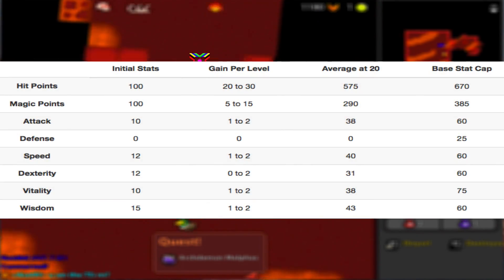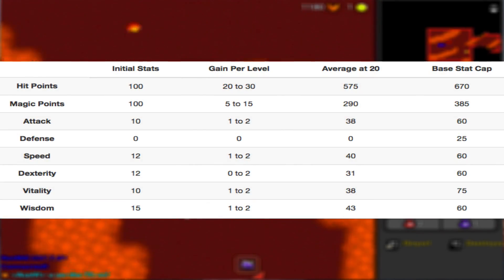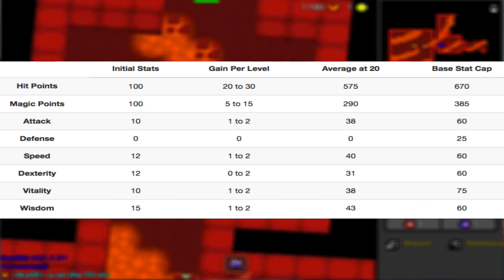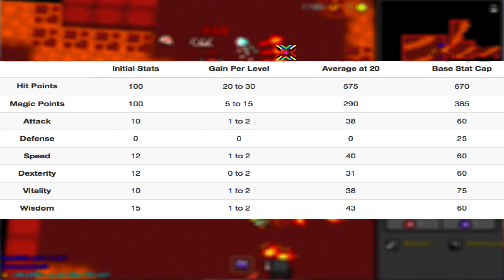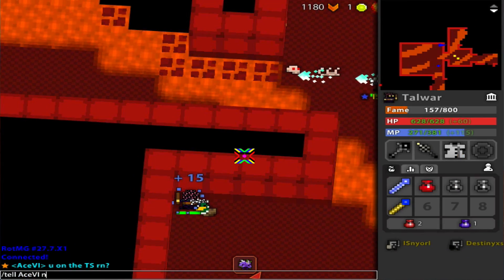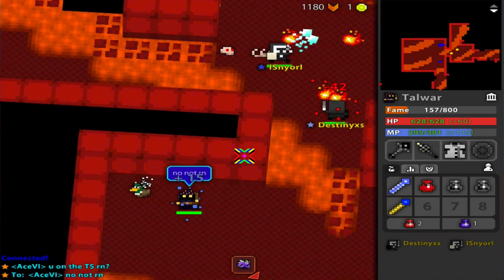Upon max, the Sorcerer will have 670 health, 385 mana, 60 attack, 60 speed, 75 vitality, 25 death, 60 dexterity, and 60 wisdom. So a lot of 60s, and if we're looking at it statistically, the Sorcerer is actually a pretty balanced class.